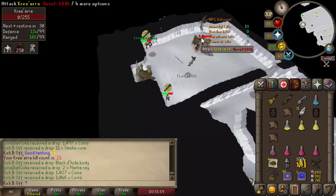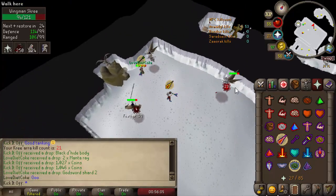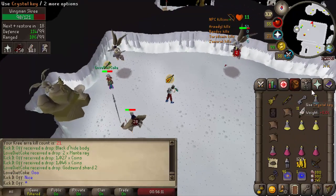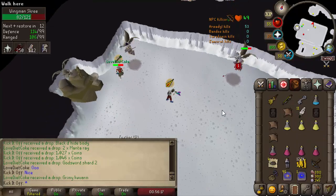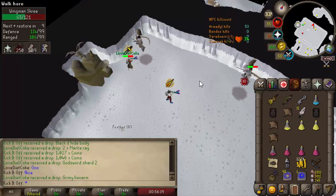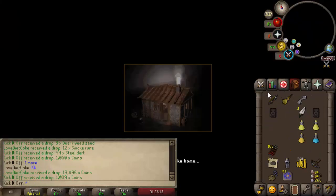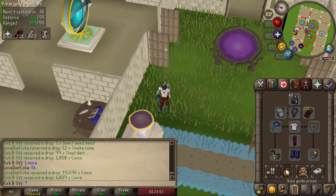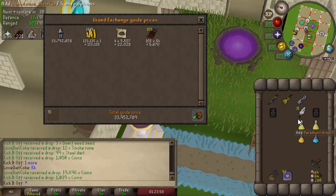11 kills later, my brother got himself a godsword shard too. He's got the ACB and diamond dragon bolts and sometimes out-DPSes me comfortably. The twisted bow is very hit and miss here — much more so than at Saradomin god wars. I'm probably not going to try solo trips with just the twisted bow; it's too inconsistent. I'll have to try the chinning method when I get another Aviansies task. We ended the trip and the profit was a healthy 34 mil. Without drops it's pretty trash here, but the chestplate and chainskirt are very expensive.